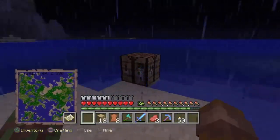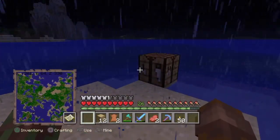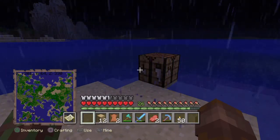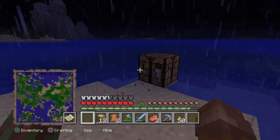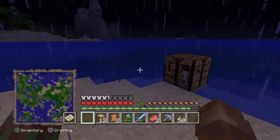You guys probably don't know, but what we're doing on this world that me and all my friends have — we have our own island. And you guys are allowed to have two islands. So you're allowed to have an island, but if you fill out your island completely, you're allowed to go to a different island.